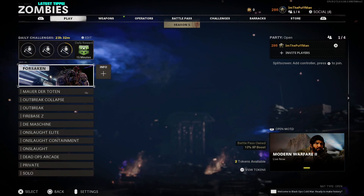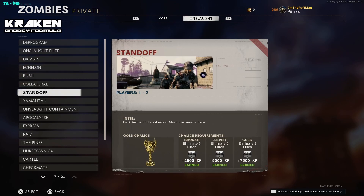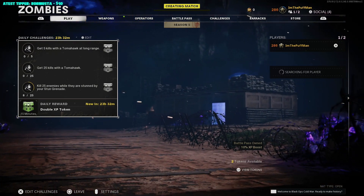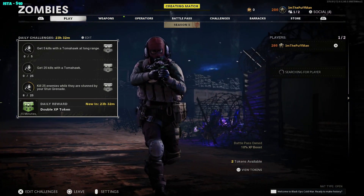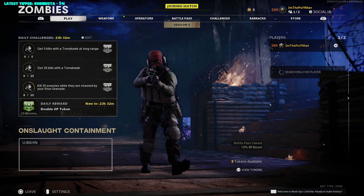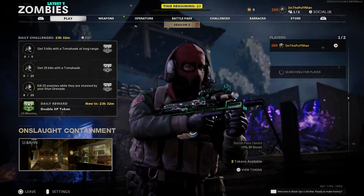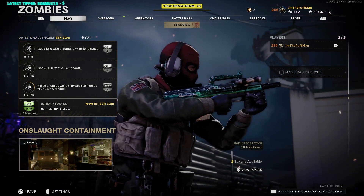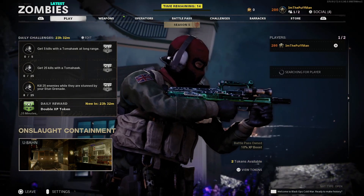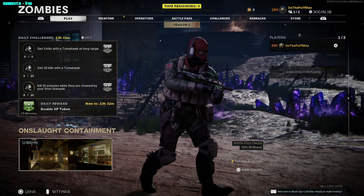Next, we need to go into a private match. We're going to go down into private, go over to Onslaught, and go into Onslaught Containment. The one map I find it's easiest to do on is Ubane. If you guys don't find it, all we have to do is back out and then rejoin until we get the map that we want. And look at that — first try, baby! So we're going to go into Ubane. The two things we're looking for are quick revive, and we also need a self revive as well. Make sure you don't go down while we're trying to get the quick revive perk, but I'll show you guys where to go to make it a lot easier.